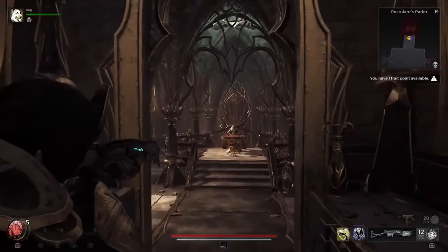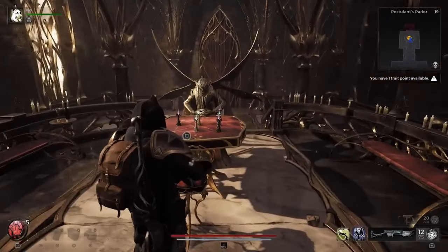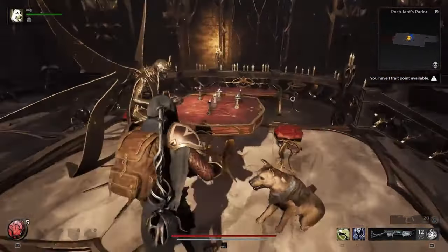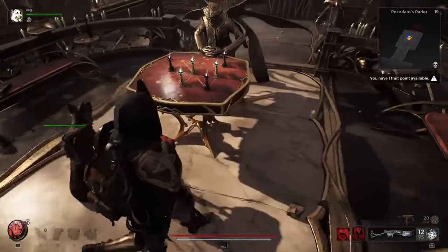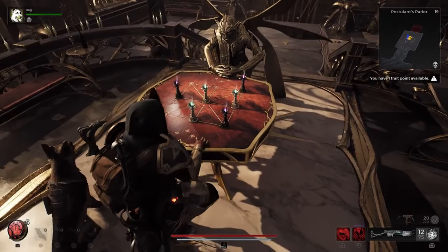Hey there friends and enemies, Joper here again and today I want to talk about how to solve the Postulance Parlor puzzles in Remnant 2, because they are very interesting and you can snag yourself a nice bow, armor set, and a ring for your troubles. So jumping right in, you're going to proceed through the dungeon, kill some enemies, and find yourself face to face with a chess board.